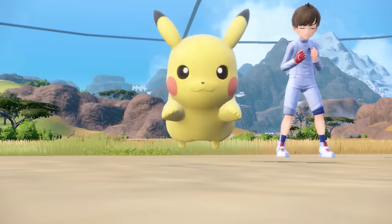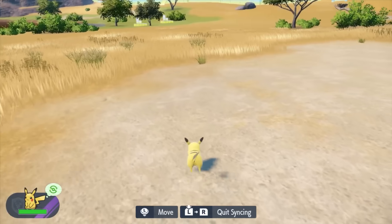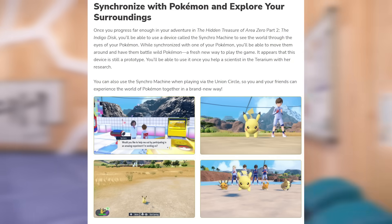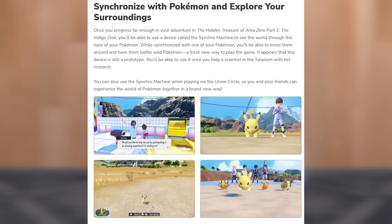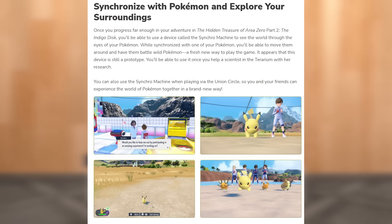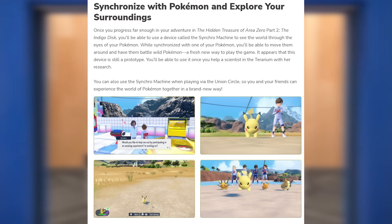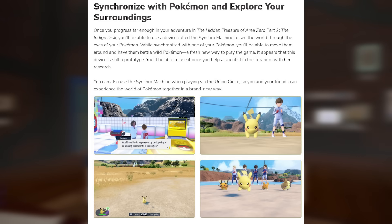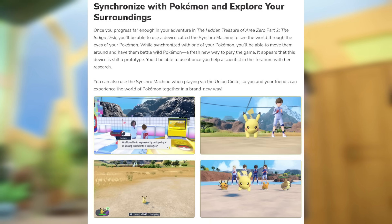There's going to be a new feature: synchronize with your Pokemon and explore your surroundings. In the DLC, you can use a device called the Synchro Machine to see the world through the eyes of your Pokemon, kind of Mystery Dungeon-esque. You can move around, have them battle wild Pokemon, and play the game in a fresh new way. You can also use the Synchro Machine when playing in the Union Circle and experience this feature with your friends.